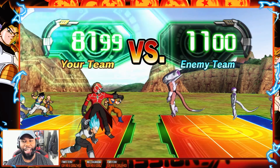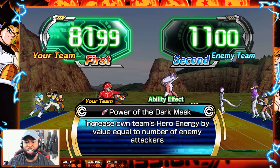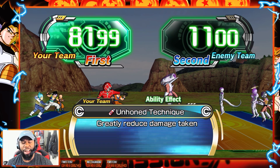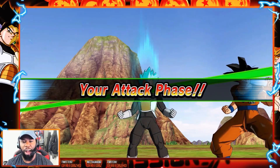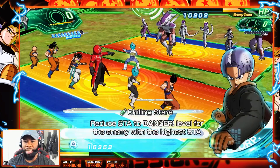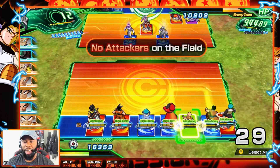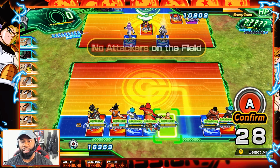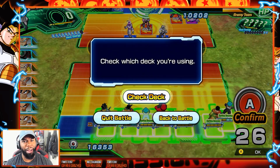8,000 to 1,000 — we clearly won the power level there, no debate. That Vegeta Blue, the Resurrection F one that's the attacker right now, he's really good for power level. I'm going to have to make an edit to this team because I have to be at max, and the minus hero energy keeps ruining it because Vegeta requires max. So let me actually make a cut and we'll be right back.